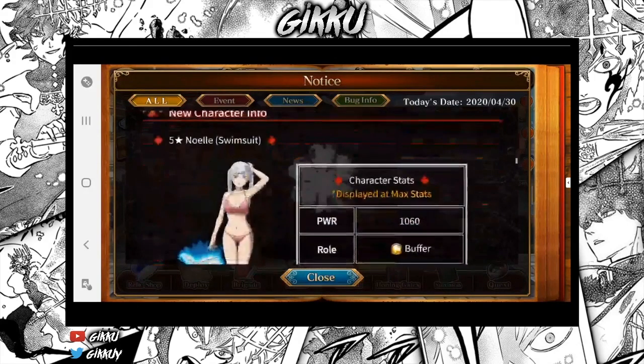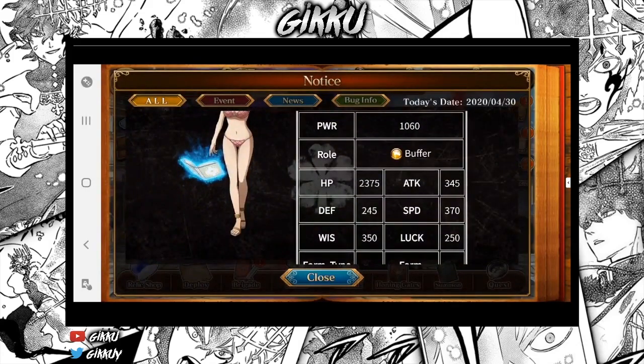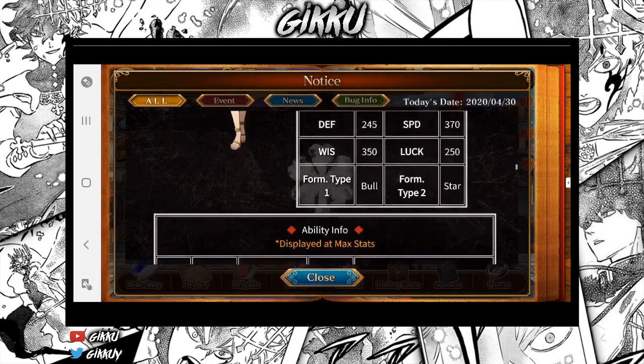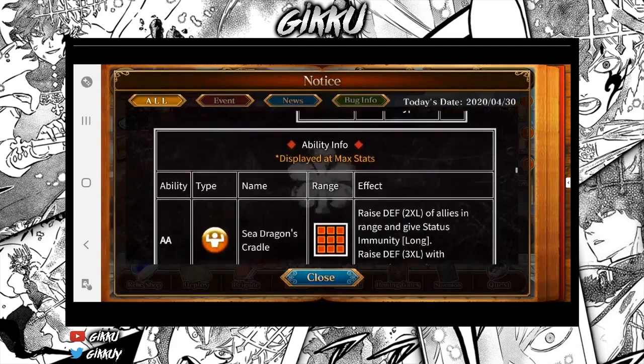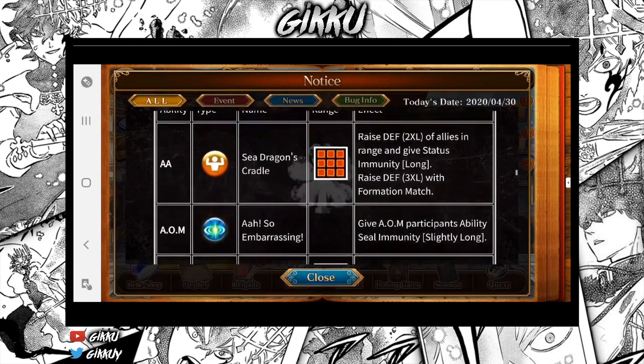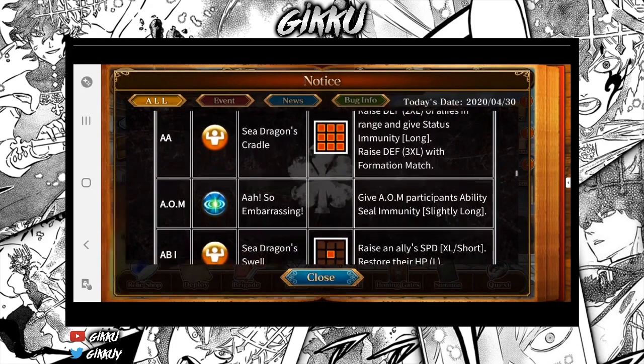Step five gives one Noelle guaranteed. So basically she's a buffer — horrible stats, not even one good stat except for speed. Just look at those atrocious stats. She has Bull and Star. It was Bull too, but it came out before. There are a lot better buffers in the game.